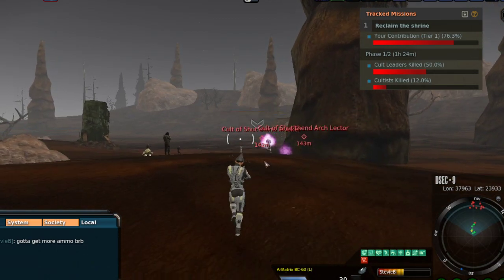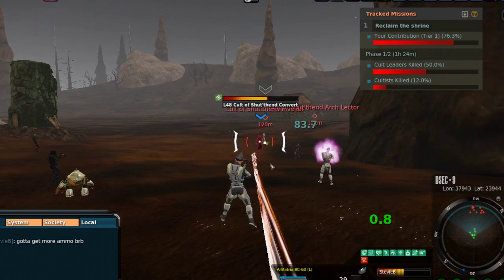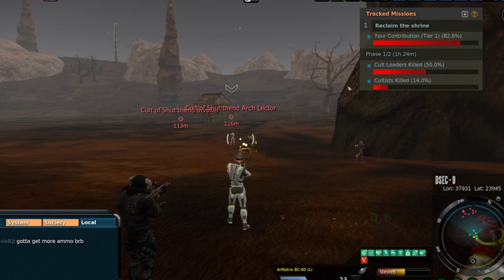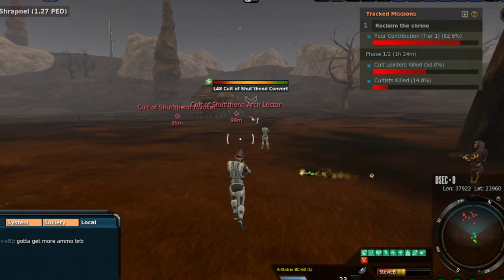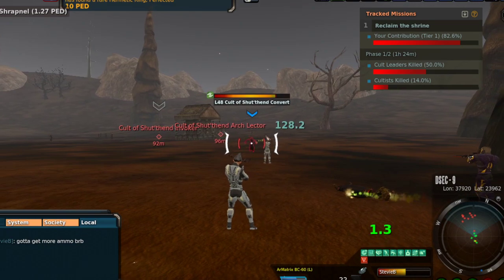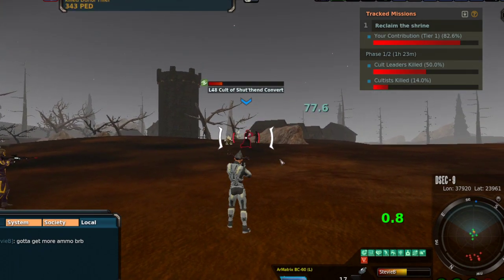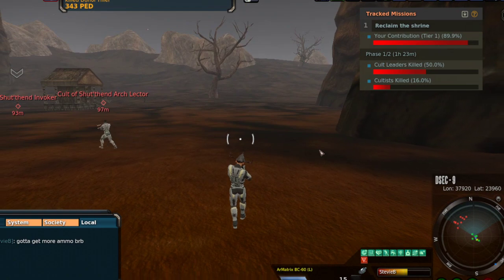Here's one of the things about this event you guys might want to keep in mind. You have to get to tier three in order to get the crystal to turn into Shadow Dragon. As you can see, you've got your contribution up here — you can see what phase you're on and everything. It would be fairly easy for some people to go past tier three. I'm currently on tier one, almost done with tier one. I'm using my BC-60, and yes, it does have an amp on it, and yes, the amp is appropriate.